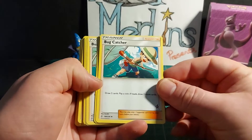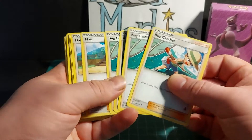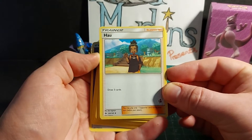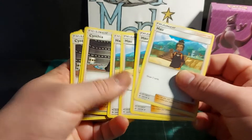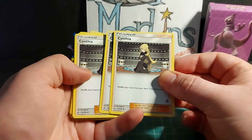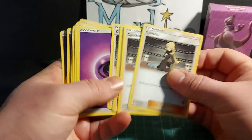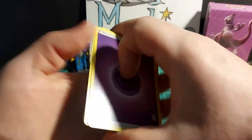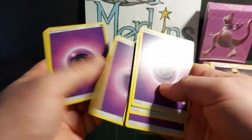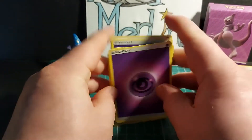Bug Catcher, trainer supporter: draw two cards, flip a coin, if heads draw two more cards — four copies. Trainer supporter Howl: draw three cards — four copies. Trainer supporter Cynthia: shuffle your hand into your deck then draw six cards — four copies. And finally we have 18 psychic energy cards.